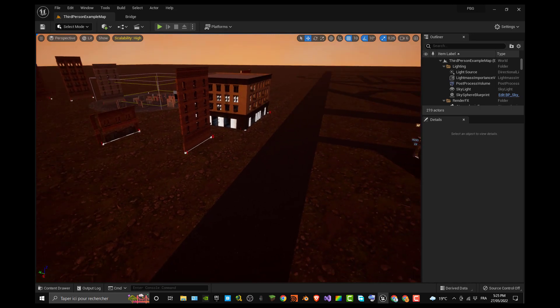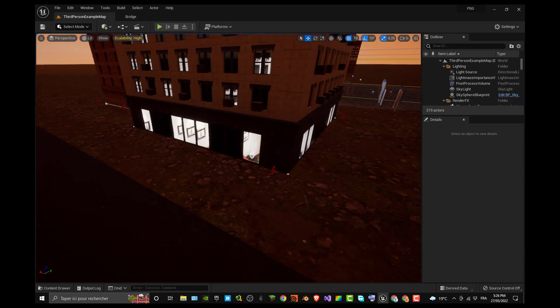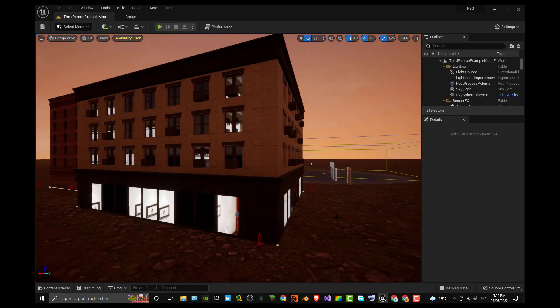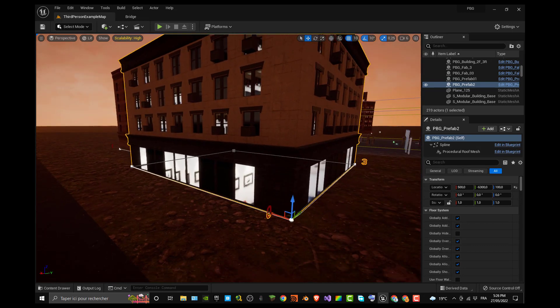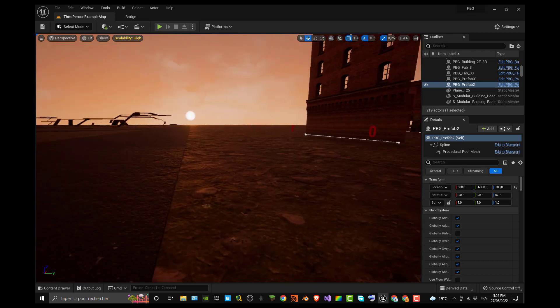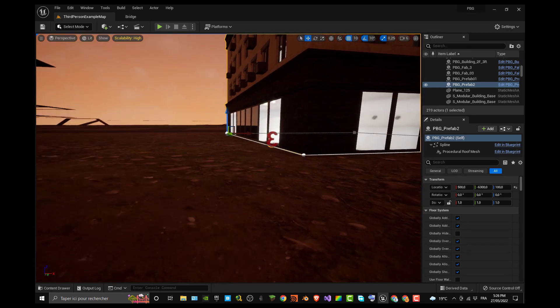When you start with PBG, the simple thing to do is to move your prefab or your building. Once you've put it on your level, you can move it by spline zero. Your prefab is composed of mini splines, each with a number. The first splines you have are spline zero, then spline one, then two, then three. It's important to grasp this notion.